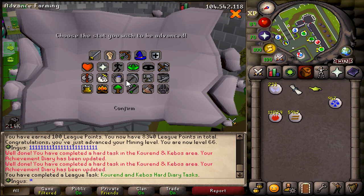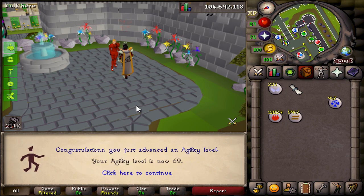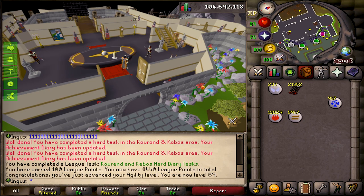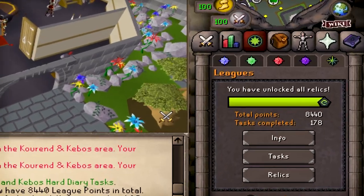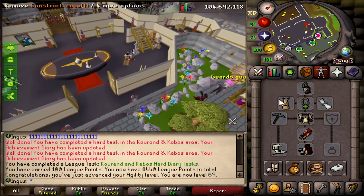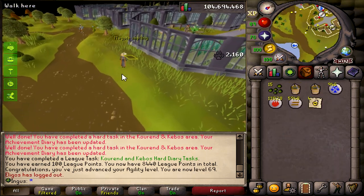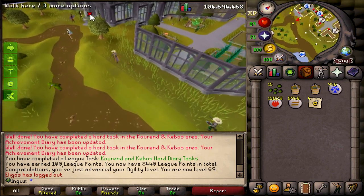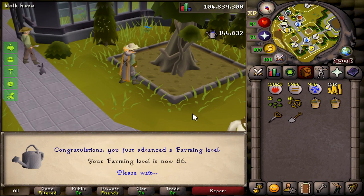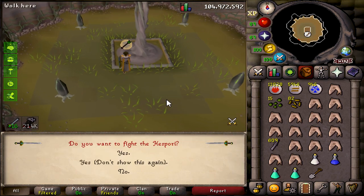Here it is — the hard diary complete! We got level 3 Rada's blessing and a fat juicy XP lamp for 150k agility XP. How many league points do I have? 8,440. We are just about caught up at this point. Magpie — why can't I get something good from these? I was like one of the first people to get the level for it, and so far it has been completely useless.